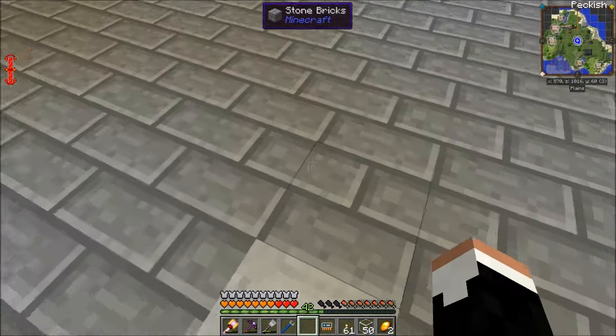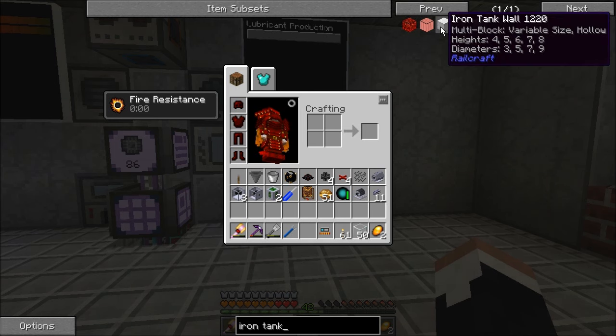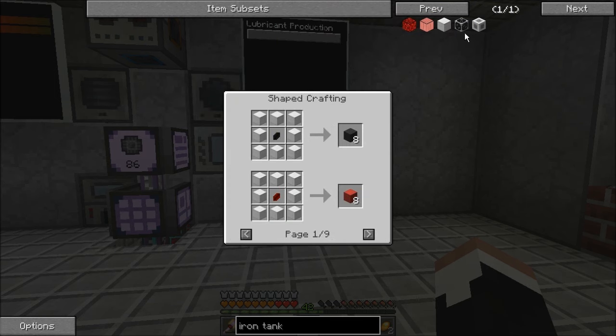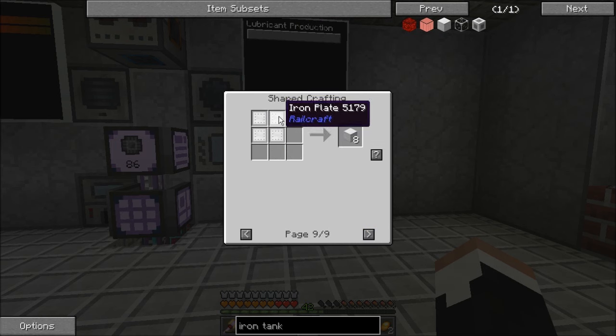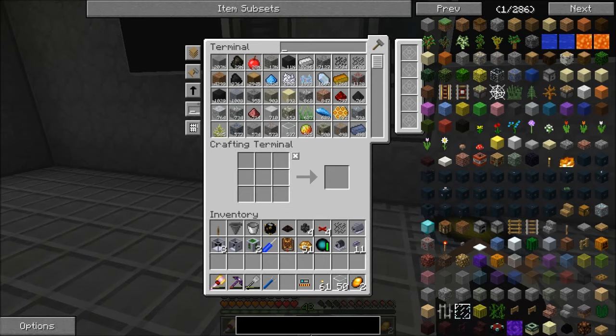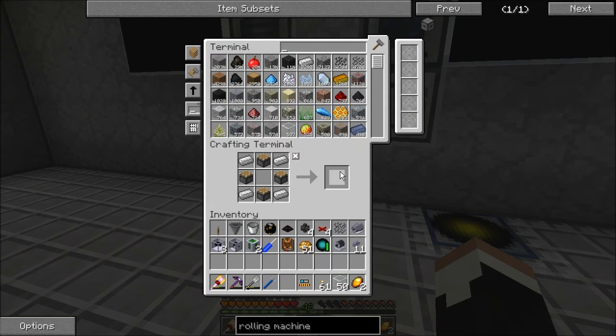I'm going to switch this over to an ender tank offline after I get another build done this episode. I need to get some real crafting on. We're going to make RailCraft iron tanks to store our lubricant. This requires iron plates from RailCraft, which are made in a rolling machine with four iron ingots. Rolling machine recipe: four pistons, crafting table, and some iron.